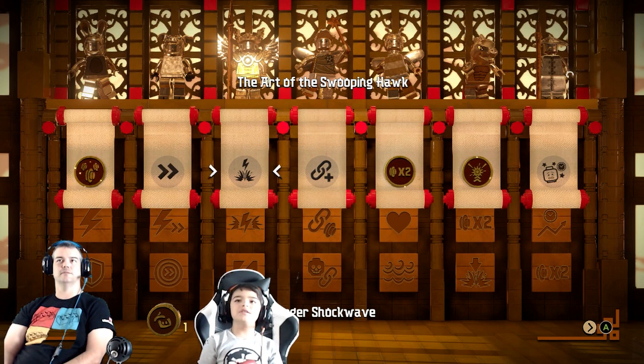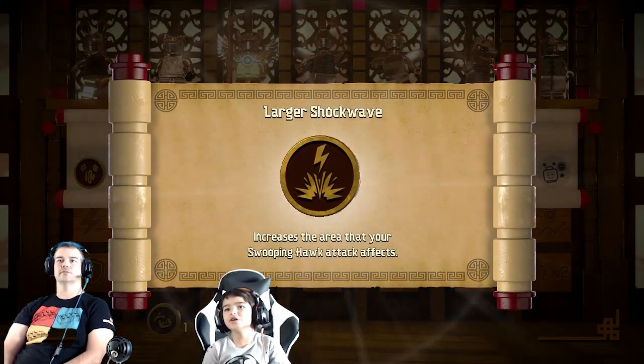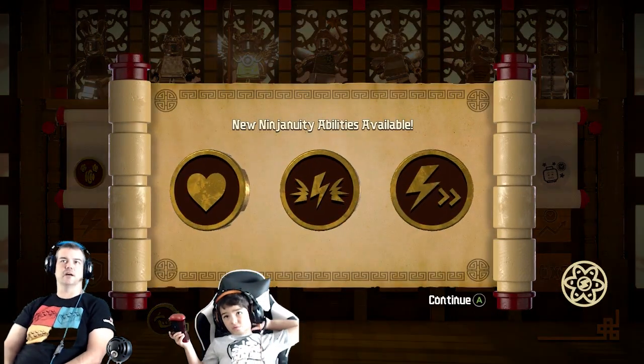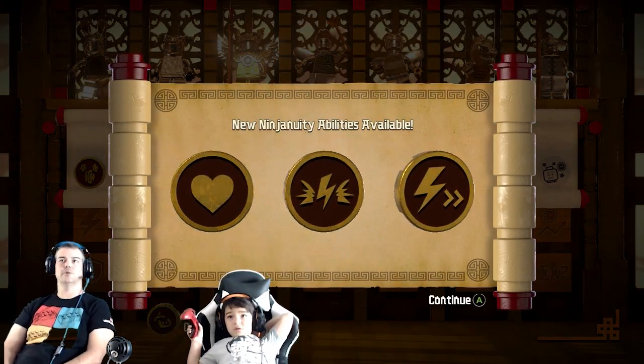Now we've got all the studs ones. You wanted the smash one? Yeah, the smash - the art of sweeping rock. Because we do those smashes a lot. New Ningenuity abilities are available.